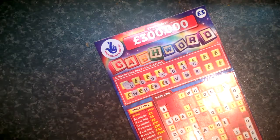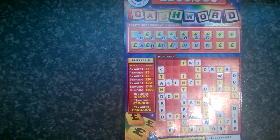Hi guys and thanks for watching. This is episode 19 of Scratch Cards from the National Lottery. I'm going to double up today and do two Cash Words. I'll show you the second one — we'll like that one, it's already a winner. So let's get rid of this one first.